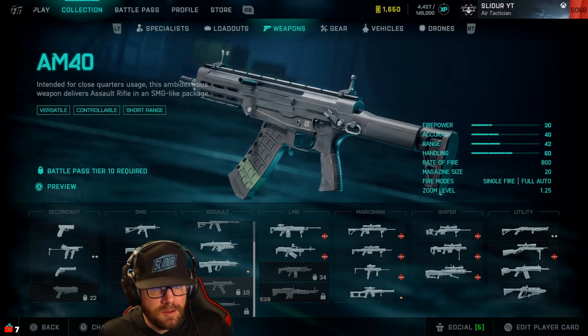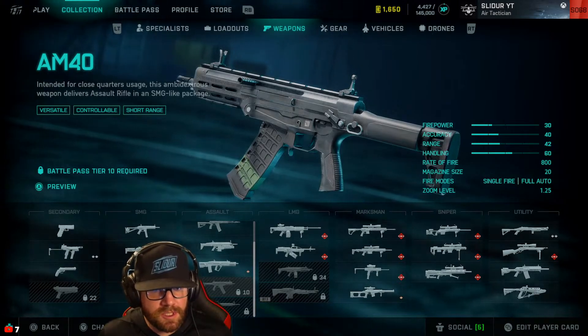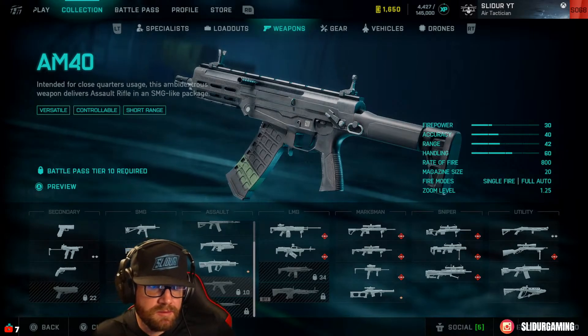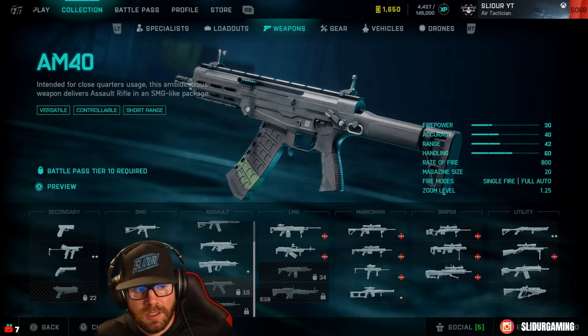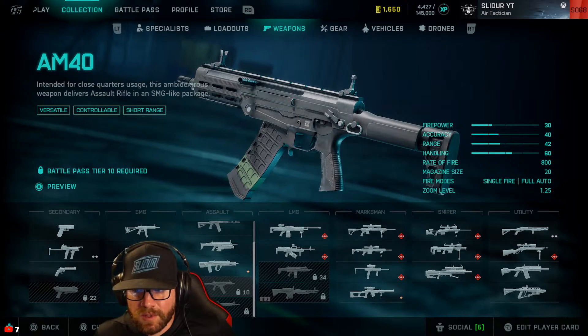The AM-40, an assault rifle intended for close-quarters usage. This ambidextrous weapon delivers assault rifle firepower in an SMG-like package. Features single-fire and full-auto modes.